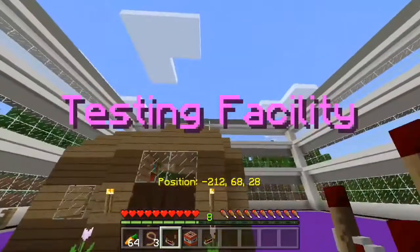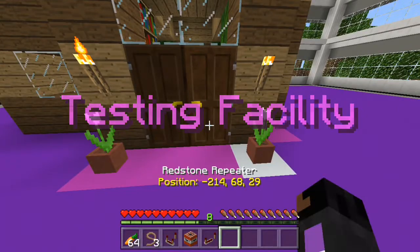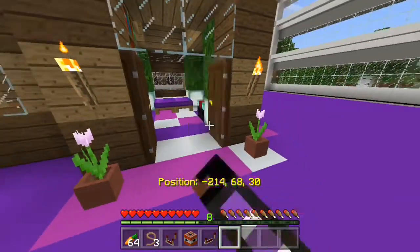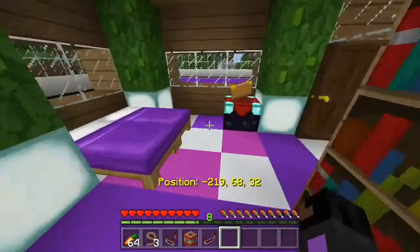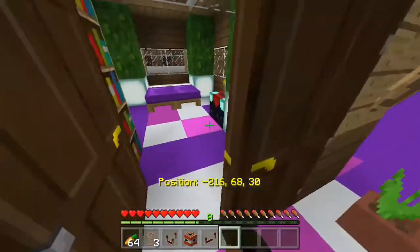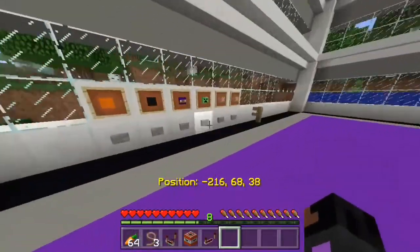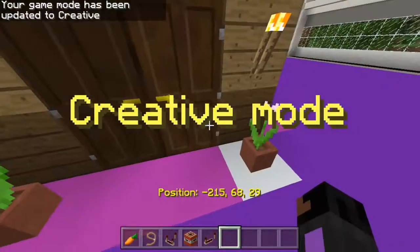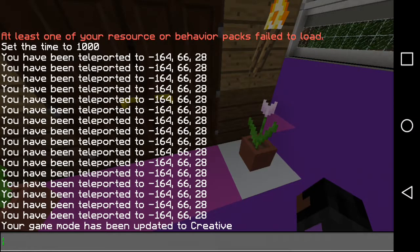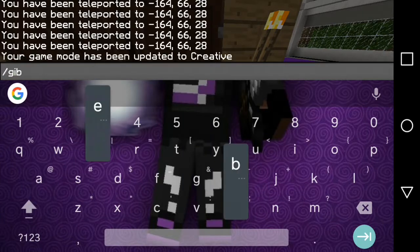As you can see I just set this house down right here as an example to show you guys what it would be like to protect a block or a place from items. I like this house. So I'm just going to go into creative mode right now. The first thing you want to do is give yourself a command block by using /give @p command_block.